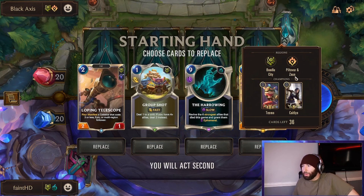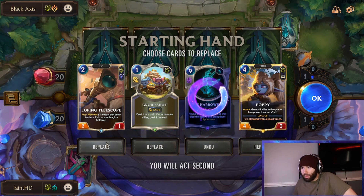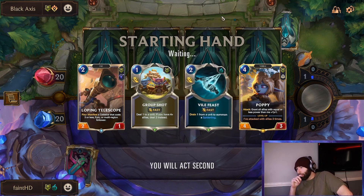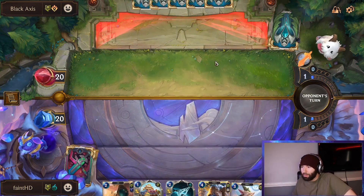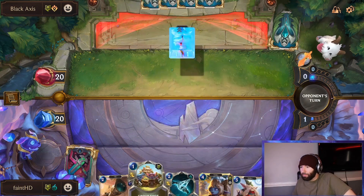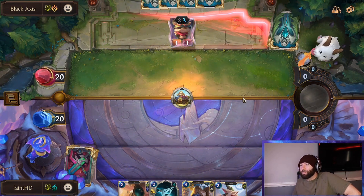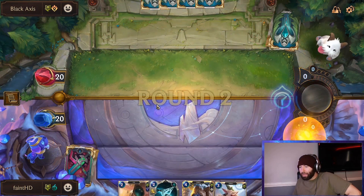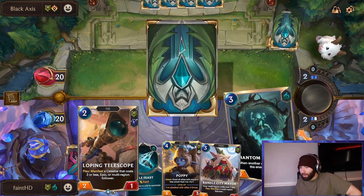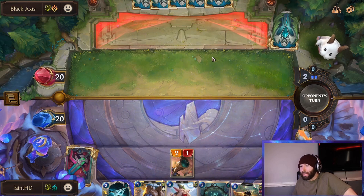Okay, we're playing against a Puffcap Trap deck. I think Group Shot is definitely good against Teemo on one — I don't think I need to keep Harrowing. Telescope and Poppy also look like good keeps here. Vile Feast is another just good removal — I'm down. I'm gonna play Elise here just because Elise can block the Puffcap. If he has like a Group Shot of his own that's fine, I feel like it doesn't make sense in this deck list for the most part.